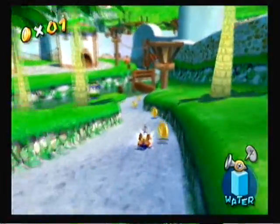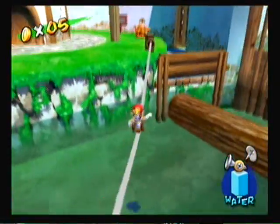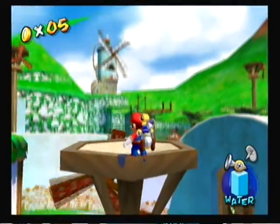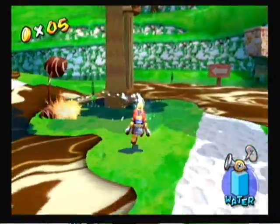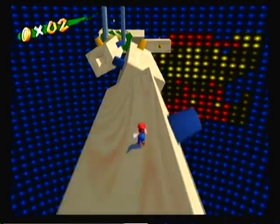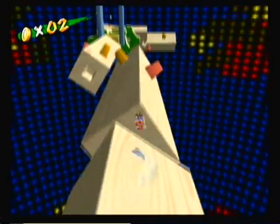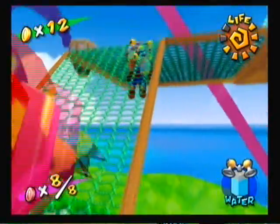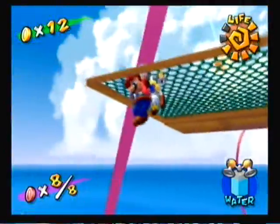If you've ever played Super Mario Galaxy, Sunshine is very similar, except without the wacky gravity changes and you're on an island instead of space. The concept is pretty much the same: go through each level trying to figure out where the Shine Sprite is and how to obtain it. Most of the levels are non-linear, except for a few that have an obstacle course principle to them that are very fun to play. It's usually pretty easy to figure out where the Shine Sprite is, but retrieving it can be quite challenging.